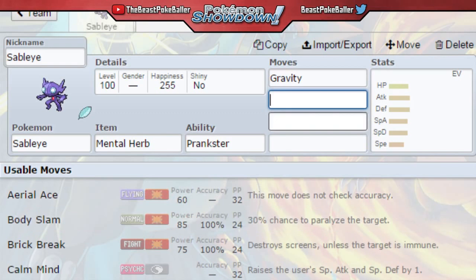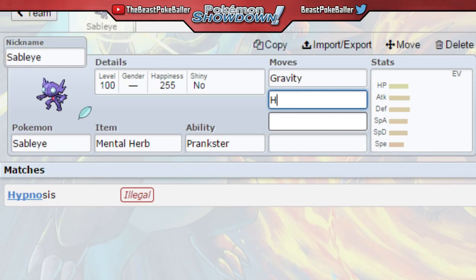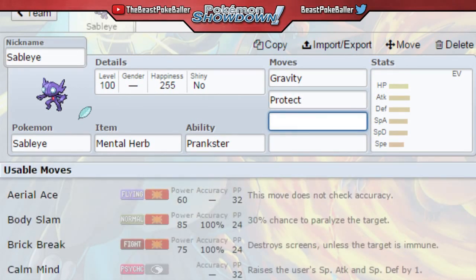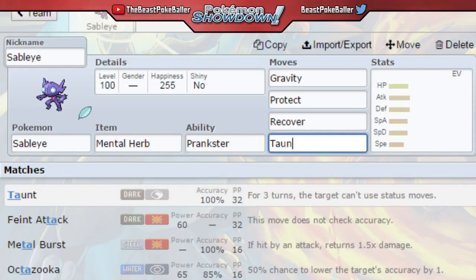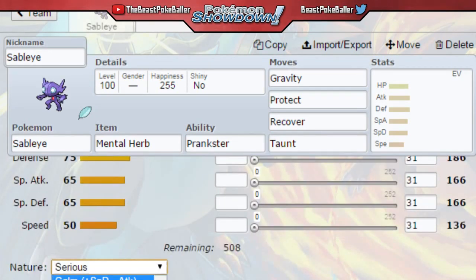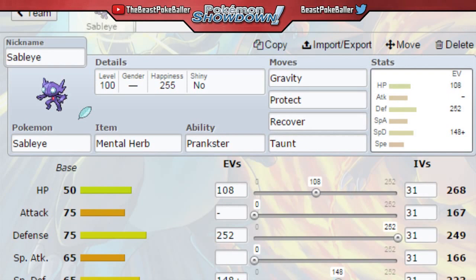After Gravity, we wanted to give Sableye Hypnosis, but he actually doesn't get Hypnosis — scratch that. We're going to give him Protect so we can scout out, and then Recover. The last move is really up to you; I like to go Taunt to stop Safeguards, because Safeguards are the number one way to end this strategy. We're going to go with a Calm nature and max out the Defense, give it a good amount of Special Defense, and put the rest in HP. This makes us very bulky without having to Mega Evolve.